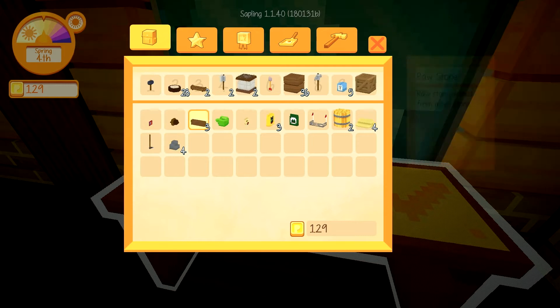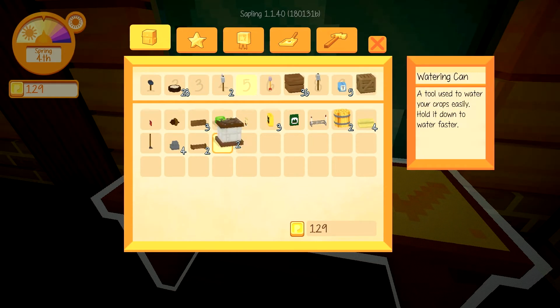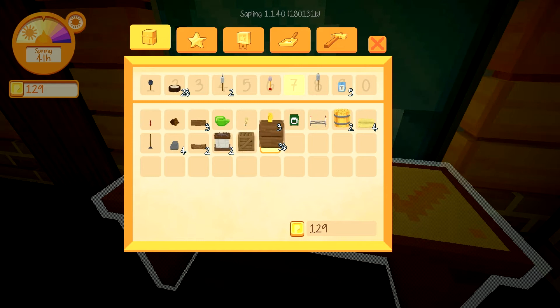I don't need a hoe at the moment, so I can go — dug that up. I don't need a crate. I don't need that wood.